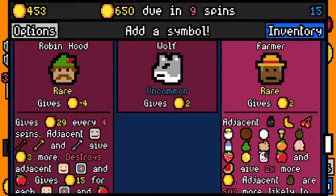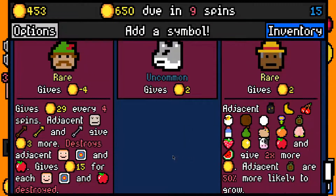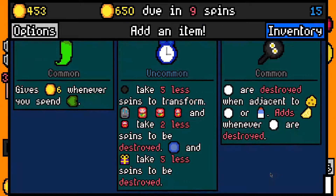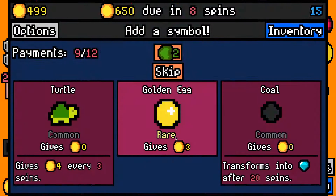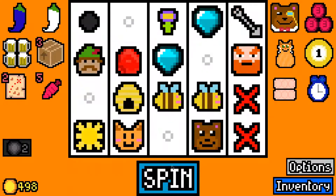Farmer does buff flowers so it's not too bad. Robin Hood is worth more and buffs the arrow, so I'll take Robin Hood. Time machine is really good — we might pick up more diamonds, but this late in the game it's probably unlikely, so time machine was probably a bad pickup. I will take the coal just because I took time machine.